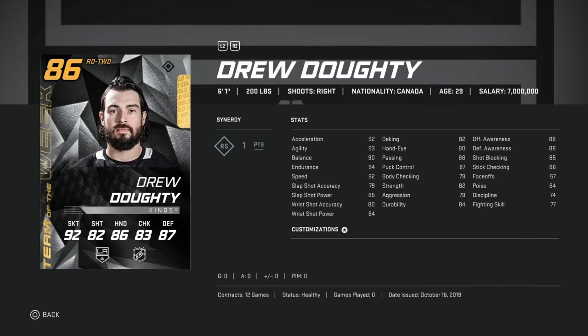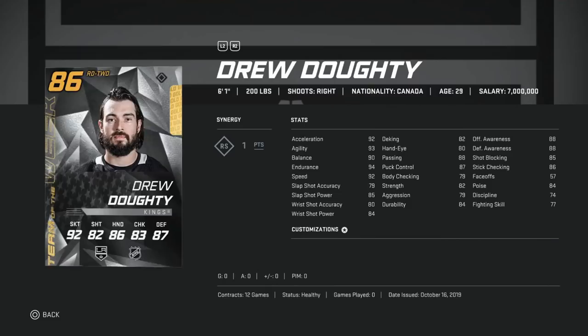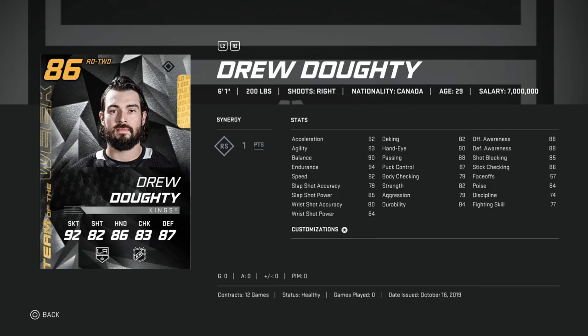Then we've got Drew Doughty, who already has an 86 overall, so he might be a little lower in price. If you can get him cheaper, he is still a very good defenseman — better statted than John Carlson, though a little bit smaller. He has the RS synergy giving plus three to body checking, endurance, discipline, and durability. That gives him nearly 97 endurance and body checking over 82. Defensive awareness is almost 90. Elite speed for a right-handed defenseman and a good enough slap shot. Under 100k I would 100% buy.